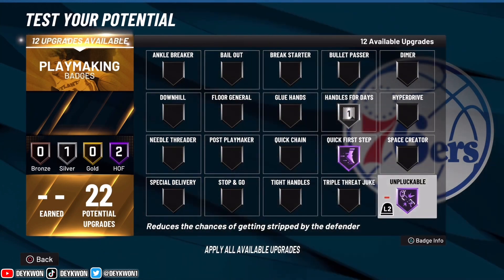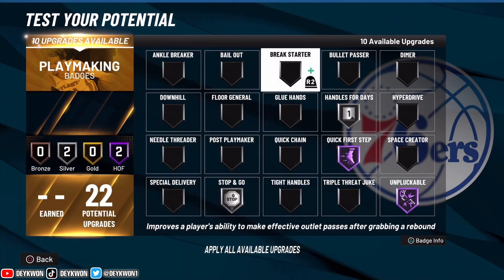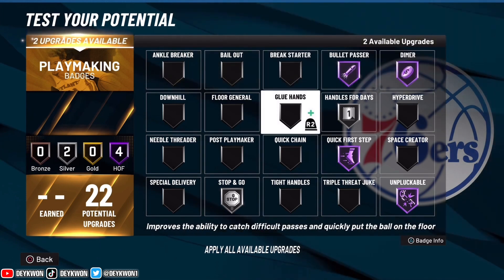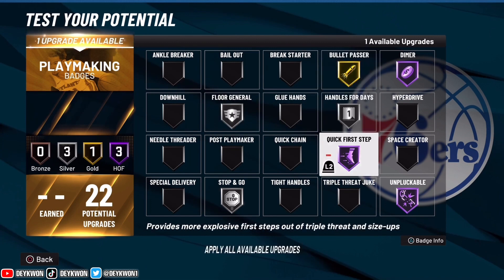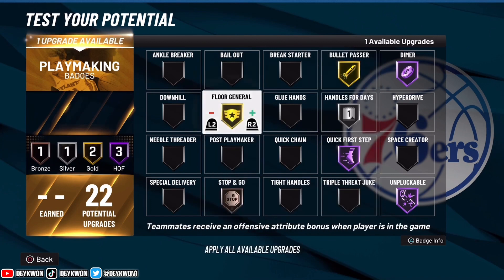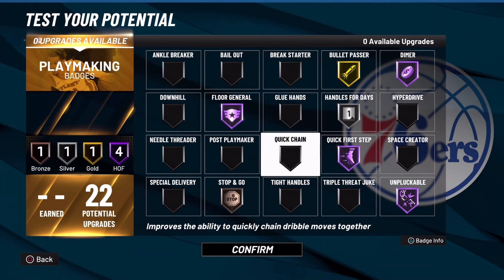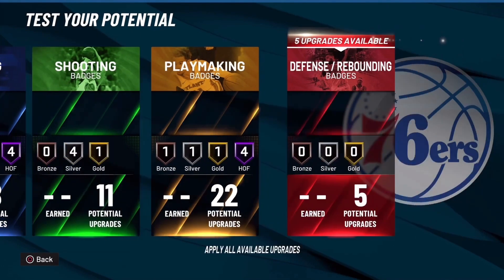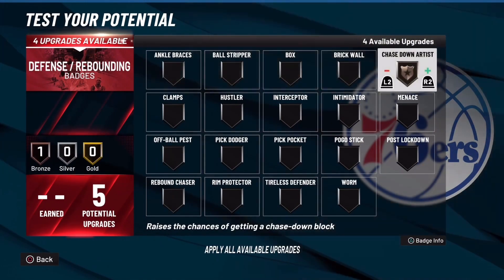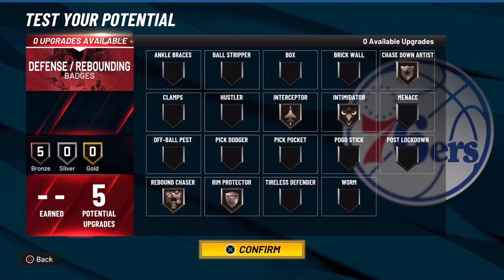For playmaking, dimer is something we can go with. The setup I might go with: handles for days, quick first step, unpluckable, bullet passer — maybe I'll take that down if I want to up my passing abilities with dimer and floor general. You better not be missing on my team if I hit you in the corner with dimer and floor general.